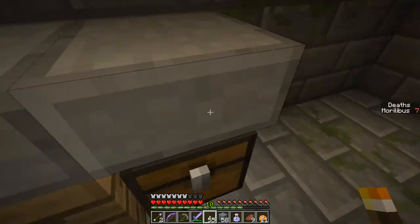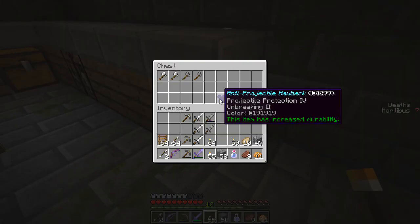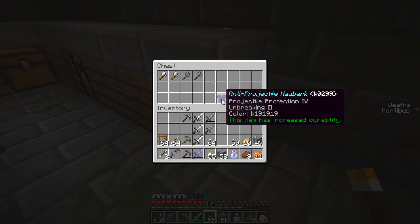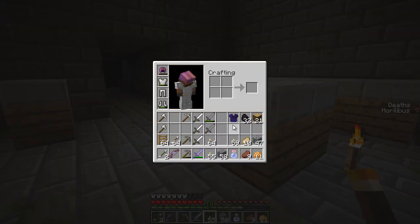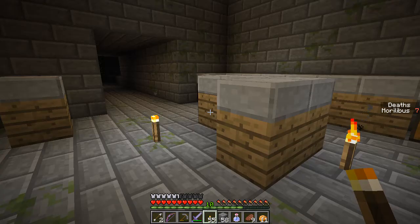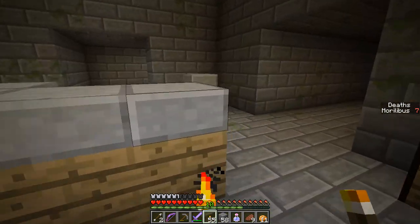Wood. Anti-projectile — Hobberk? This item has increased durability. Projectile protection, Unbreaking 2. I will take that, and actually I'll take those iron axes. I think that's better. Maybe. I don't know. Probably not.